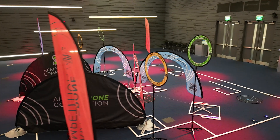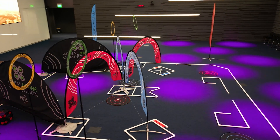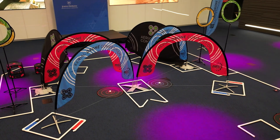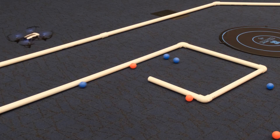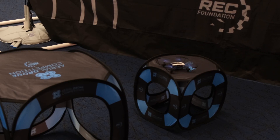In a piloting teamwork match, teams compete in a two-minute match on a 24-foot by 24-foot competition field. Each head-to-head match is played by two alliances, one red and one blue, made up of two teams each. Teams on an alliance work together to maximize their score while trying to outscore the opposing alliance.